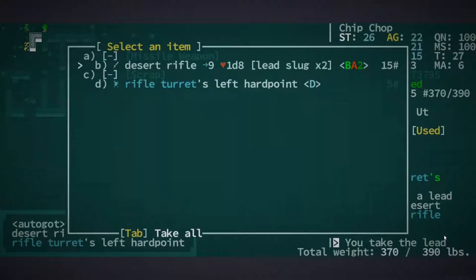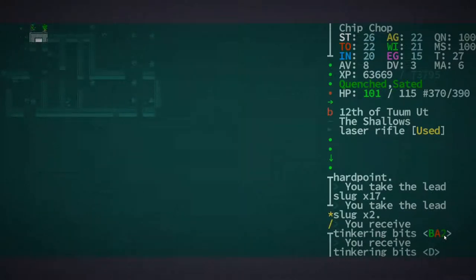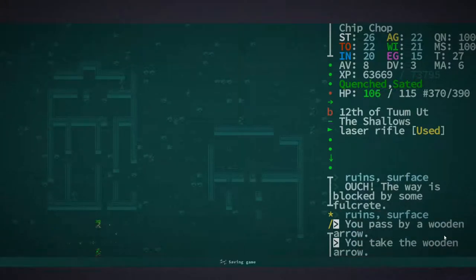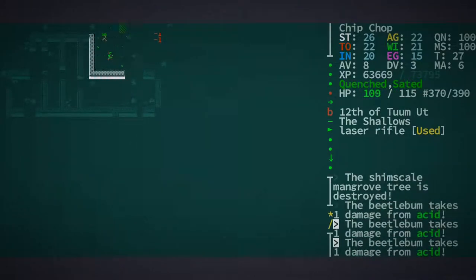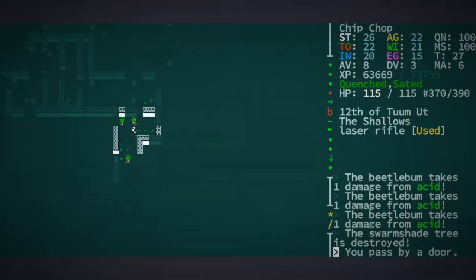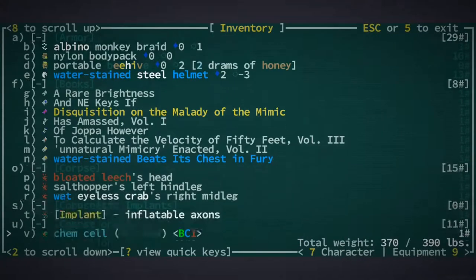Oh look, we got a desert rifle — cool. Disassemble that — I think that's what we need to make more of our little grenades. Okay, let's see — oh geez, that's a lot of damage. Is that acid? I think this is like an acid cloud or something destroying the environment. What's this — nothing. Whatever, okay. I just kind of want to take a quick inventory.